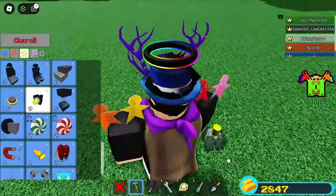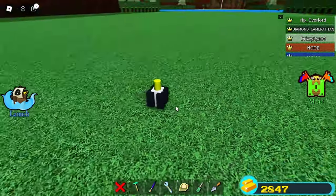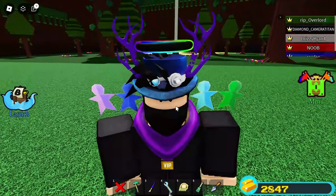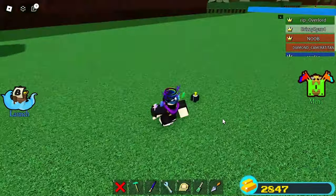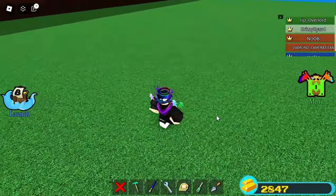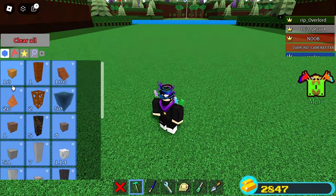If you guys don't know what a hinge is, this is the hinge. It actually has so many multiple ways to use it — you can even use it for mechanical things — but I'll just show you the basic hinge glitches, the top three.